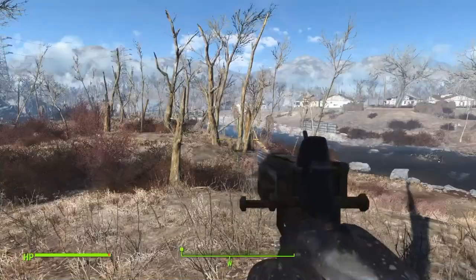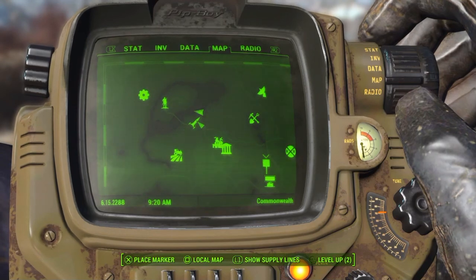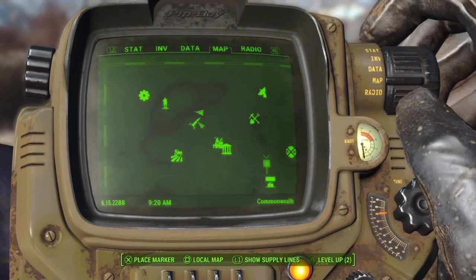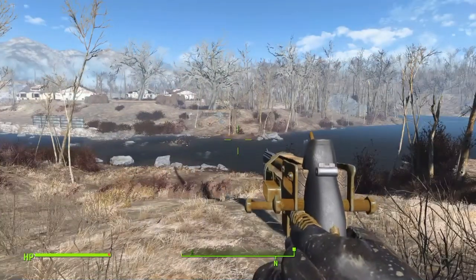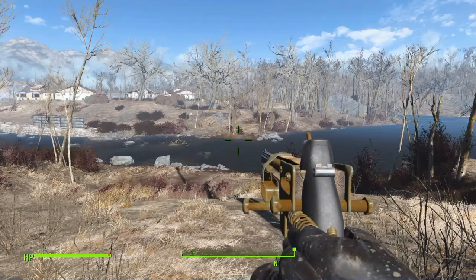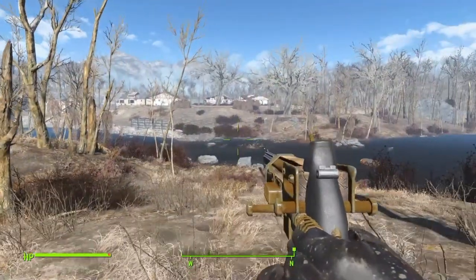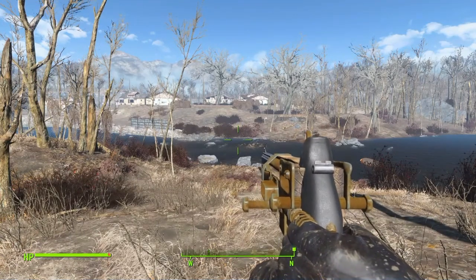Basically the glitch lets you put any mod on any gun. This is on the PS4 and we don't actually have console mods yet, but there's a glitch for it. I started doing the glitch and doing a bunch of crazy combinations with weapons, and I decided to put the automatic pipe receiver on the .44 pistol — and I got something very interesting.